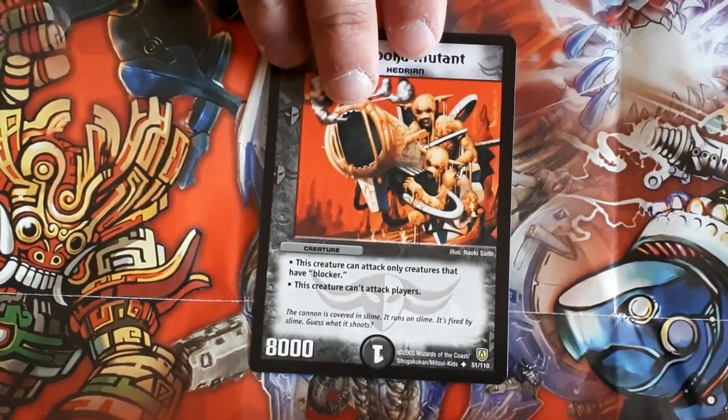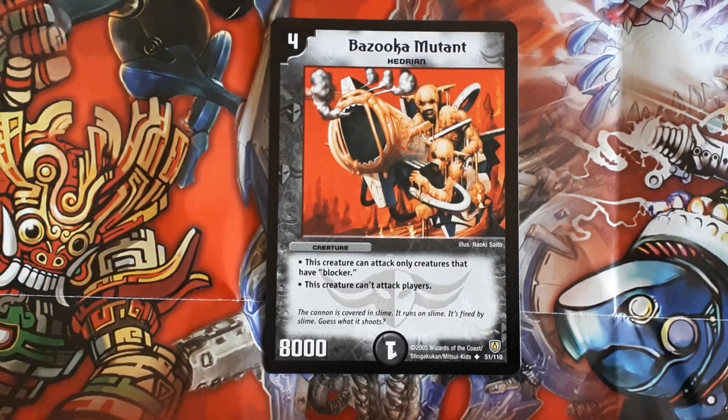Next card I got is Bazooka Mutant. Now this guy is four mana, 8000 power — oh man, so good — but he can only attack blockers and he can't attack players, so I mean what are you gonna do? Unless you can make him attack untapped creatures, you can kill blockers, but the only way he's gonna swing in is you swing in with one of your weak creatures, your opponent blocks it, and then Bazooka Mutant can go ahead and kill it. There's so many better cards than this guy. Trench Scarab is a pretty good card, but this card here is pretty much useless in my opinion.